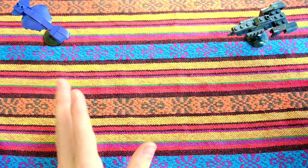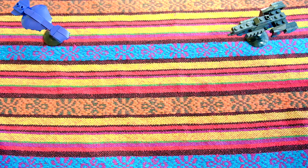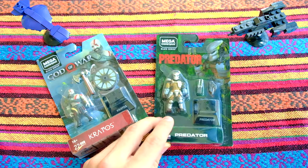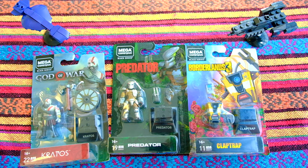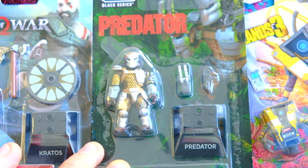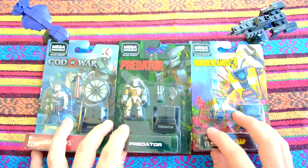This is not Halo — these are some awesome Mega Construx Black Series figures from loads of very special franchises. We've got God of War Kratos, Predator, and Claptrap from Borderlands 3. They are awesome. I was very excited to get my hands on these; they came in a very special parcel. I didn't expect to be able to get these but they were really cheap — on offer at something like Walgreens for one dollar each. There'll also be a giveaway of one of these figures at the end of the video, so stay tuned.